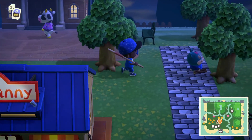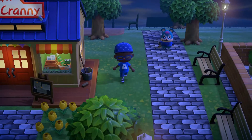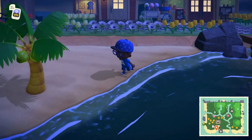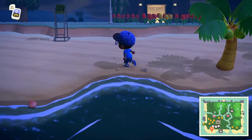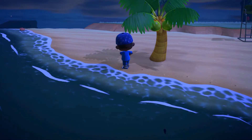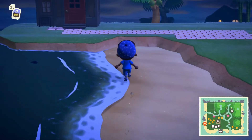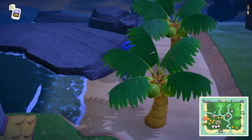Number three is going to be: walk the beach. Those washed-up bottles that wash up on the beach have exclusive items in them or do-it-yourself recipes that you can use to make things you don't have or wish you had on your island. So always walk the beach and try to grab those bottles — those washed-up notes in a bottle.